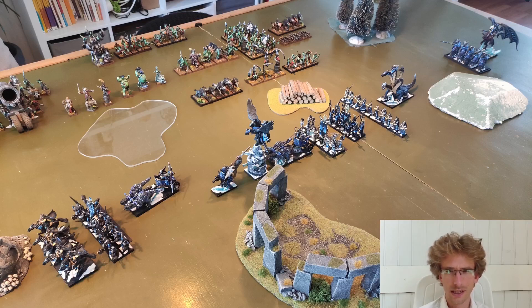In this format we were playing with a vanguard, a main bulk, and a rearguard. For me, the vanguard was a unit of Dark Riders, a unit of Corsairs, and a Cold One Chariot. The main army included my BSB, my High Sorceress, some Pegasus, another Cold One Chariot, some Witch Elves, some Black Guard, some Crossbowmen, and the Hydra. The rearguard was composed of a unit of Cold One Knights and a Beastmaster on the Manticore.